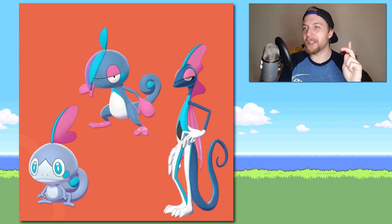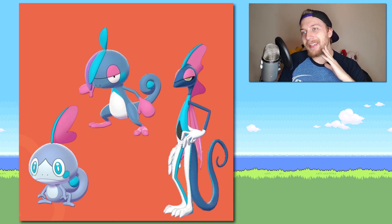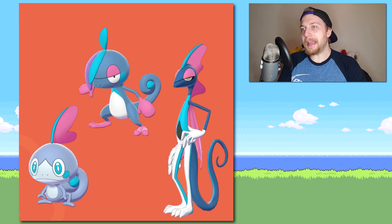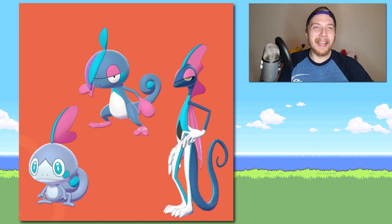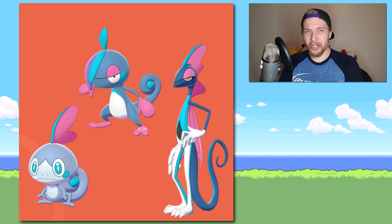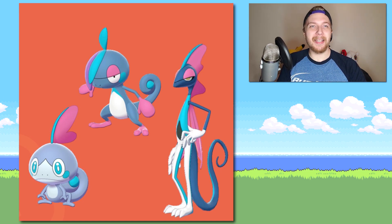Next up we have Sobble, Drizzile, and Inteleon. Sobble looks great — I love Sobble's shiny, beautiful. Drizzile still looks even more like an emo now than he did before, but it's not bad, I like it. I think I like Inteleon more in his shiny form. I still don't like him — he's probably one of the worst starter evolutions we've ever had — but he's a little more tolerable in his shiny form than in his base form. He's still too skinny. Sorry Sobble, you're not going to be on my party.